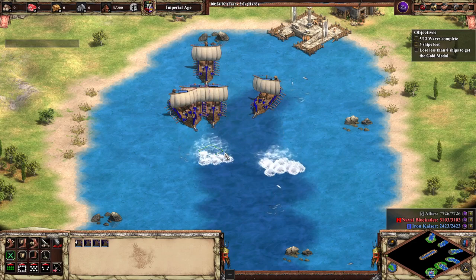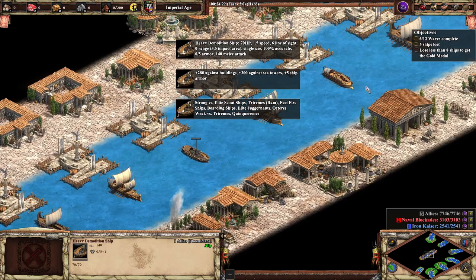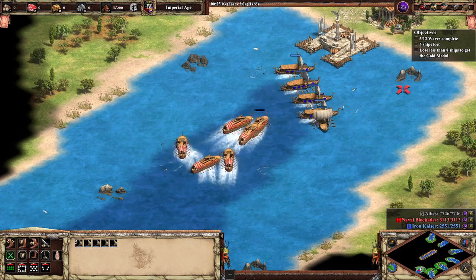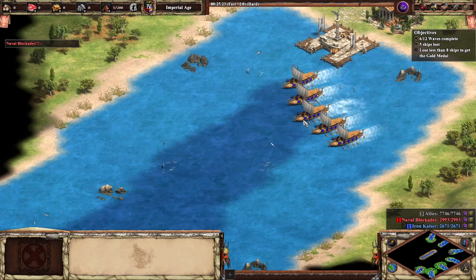These next units are priest/boarding ships. They are weak to elite scout ships and heavy demo ships. We don't get many opportunities to say this is the moment for the scout ship to shine, but here it is — let's pick scout ships to counter them. Didn't lose a thing — good job.